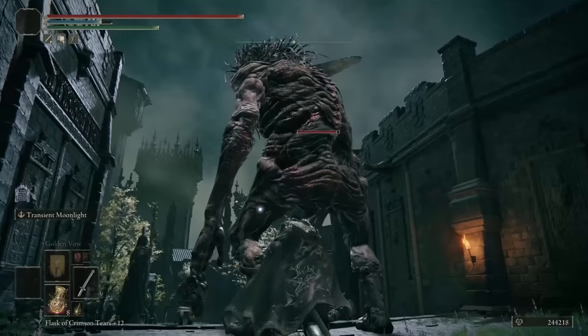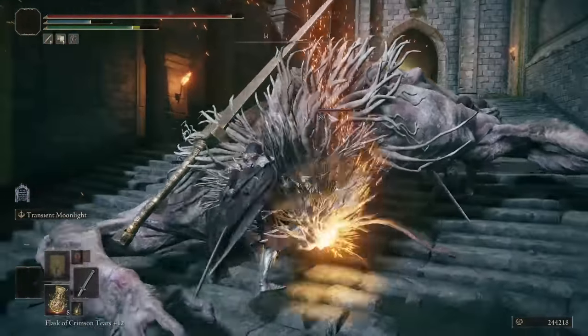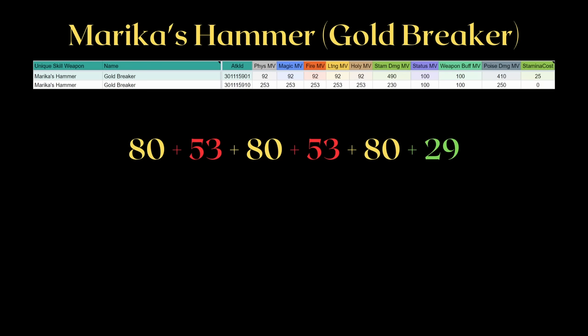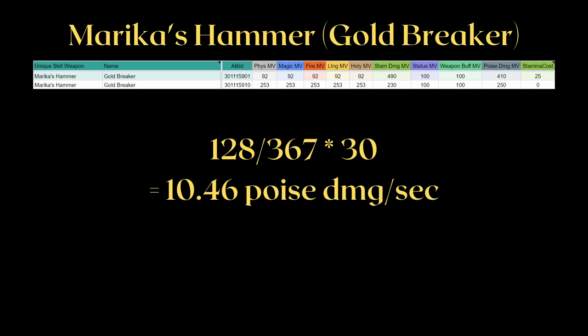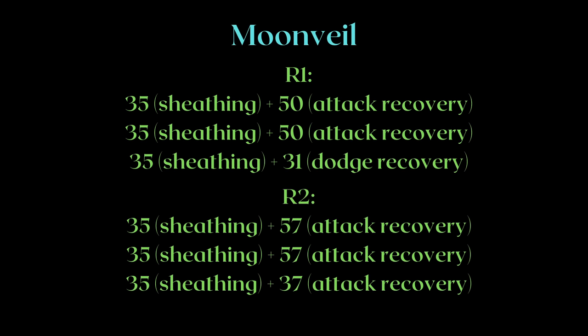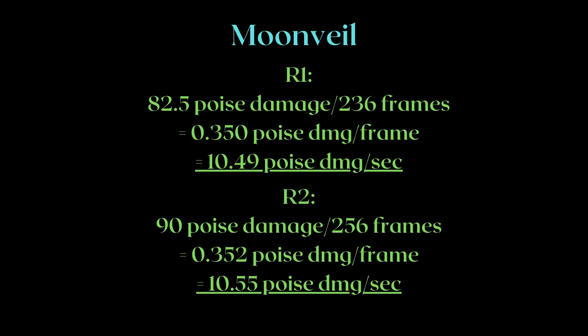Dodging doesn't make you spam faster, but you can reposition after every Transient Moonlight. For any other weapon art where dodge recovery is at least 20 frames shorter than weapon art recovery, we'll reduce it to 20. Using Marika's Hammer as an example: because its recovery to weapon art is 24 frames longer than its dodge recovery, I'll shorten it to 49 frames. Following what we did for Redmanes, here is the total frames needed for R1 and R2 transient using dodge recovery for the last one. Divide poise by frames, multiply by 30 — and here we are.